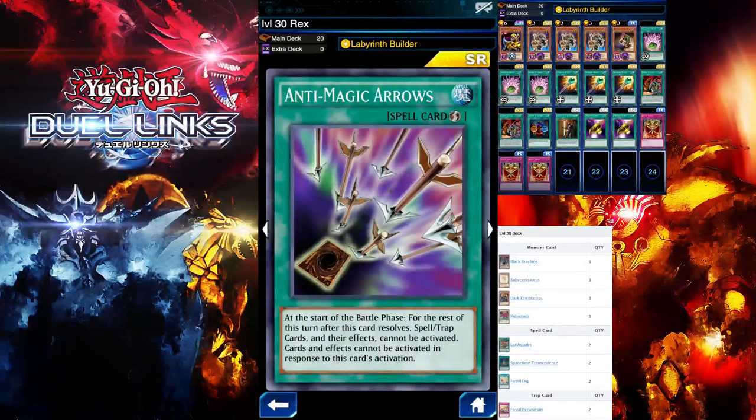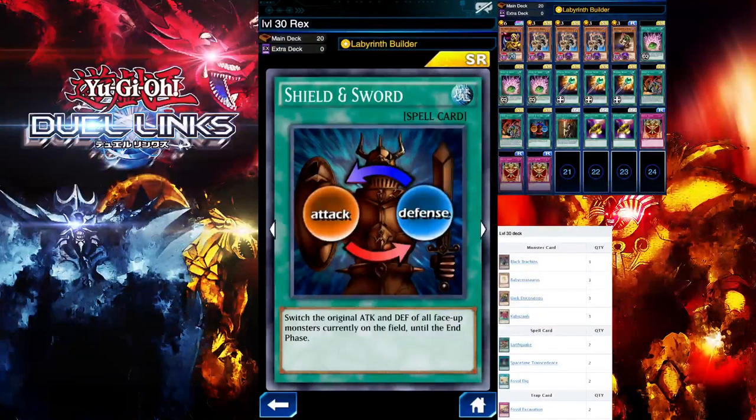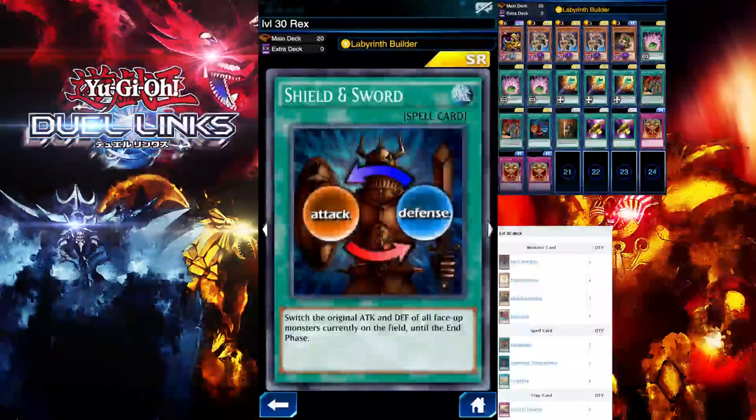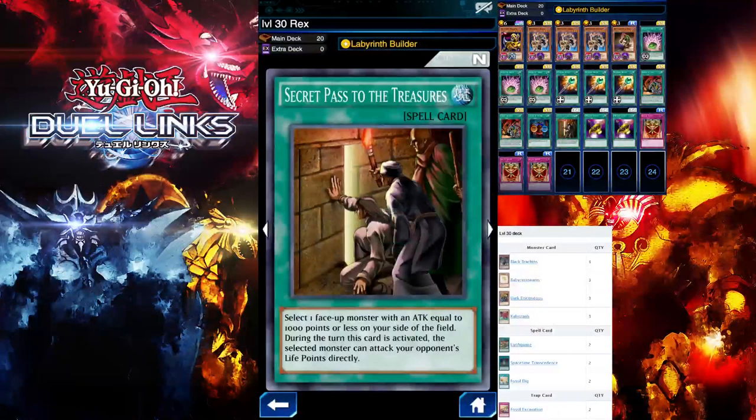You don't even need Anti-Magic Arrows for level 30, but I added it just in case since I didn't know what to expect. I'm also running Uniformed Sword — if you don't have it, use Enemy Controller instead. Basically you stack your level wall and take control of your opponent's monster. The reason you want to run this card is to switch the stats of your level wall so it has 3,000 attack instead of 3,000 defense. I'm also running Single Patch because it's a must-have in every farming deck to help ensure you take that through.